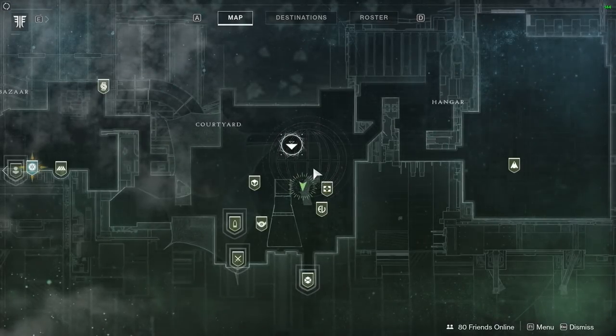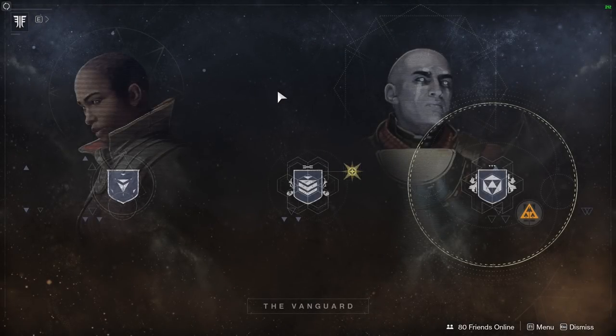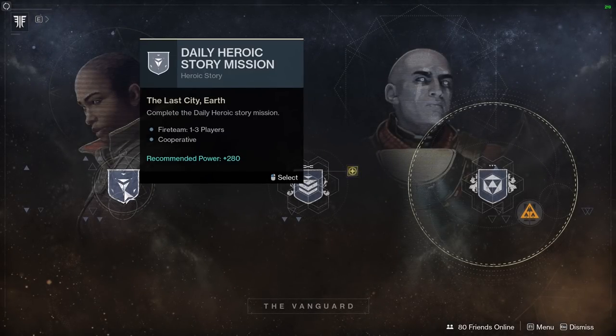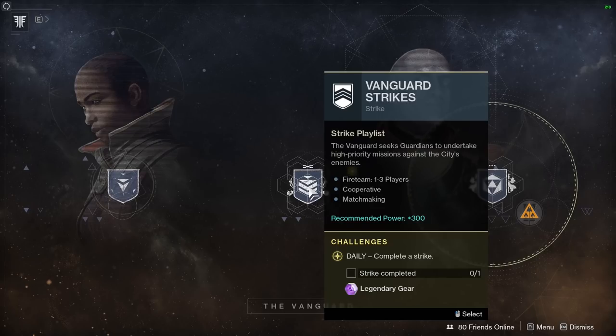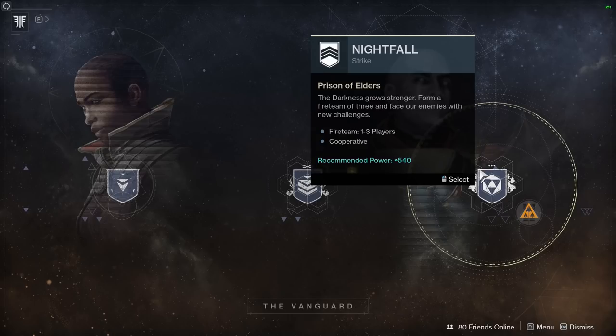I'm a bit stuck as to what to do for a weekly reset video because everything's different. Let's just start at strikes — we've got daily heroic story missions and vanguard strikes, recommended power 300 for the strikes, story missions are 280, and nightfall is a recommended power of 540, so we won't be touching that for a little while.